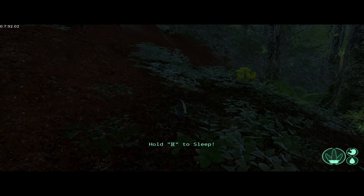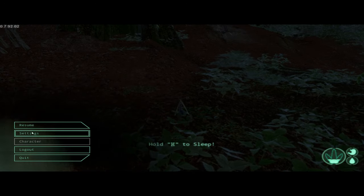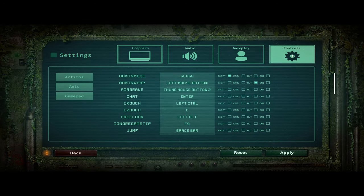To rebind keys, press Escape, click on Settings, click on Controls in the top right, and you'll see 'Air Brake' listed there — I've rebound it to my thumb mouse button. If you don't have a button on the left side of your mouse, it's a good idea to put the air brake on the right mouse button or the middle mouse button. Trust me, it works really well.